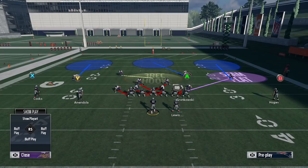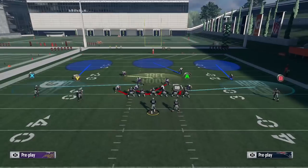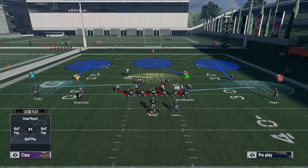Some other options you can do user-wise: you can user the safeties. You could put him in a curl flat and shade underneath if you want hard flats, or over the top if you want clouds. You can also user the three-receiver hook — Harrison Smith here. I like to leave the three-receiver hook on the field controlled by a CPU defender because three-receiver hooks are very good this year, especially when shading underneath. You can user the other safety if you want to get really aggressive, but I would not recommend it very often — maybe as a mix-up on a certain down and distance. Most of the time I'm using him, and every now and then I'll user the safety.